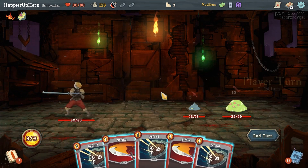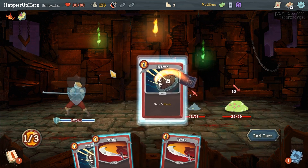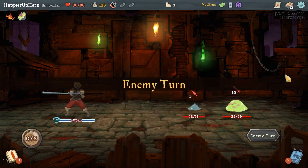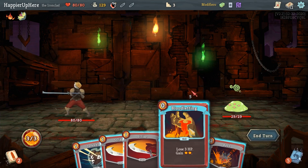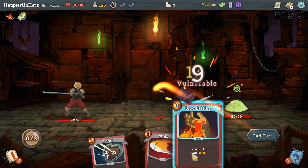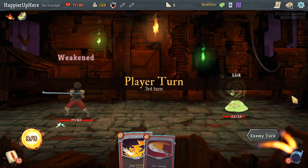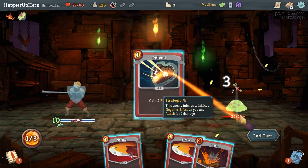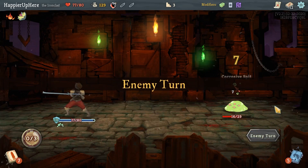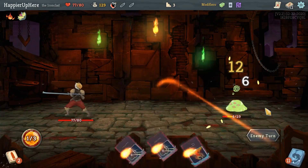Let's take Iron Wave here. Unfortunately I can't kill anyone this turn — let me triple defend and accept the damage. Then I can do Bash, Strike, Bloodletting, and another Strike. I'll be weakened but there's no need to take damage here. Without weakness I should be able to kill next turn.